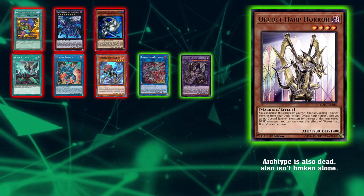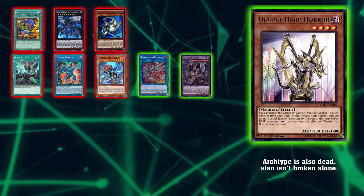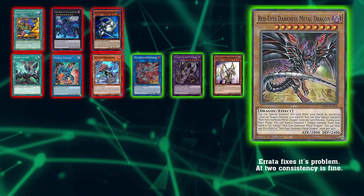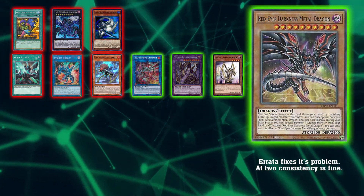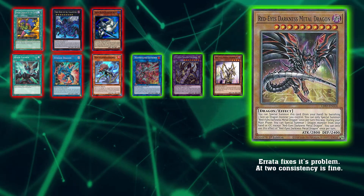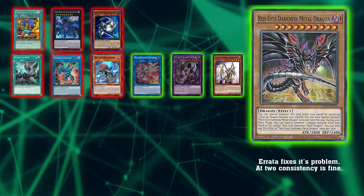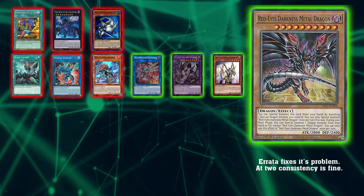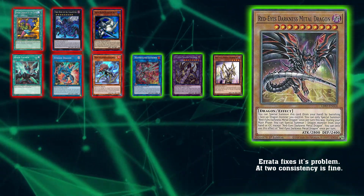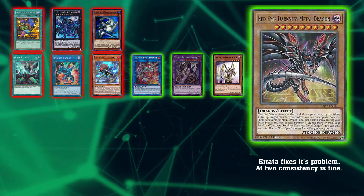On to our singular semi-limited. I know a lot of people have disdain for semi-limited, but this one makes sense to me: Red-Eyes Darkness Metal Dragon. It's got its errata — it's hard once per turn now. It doesn't need to be full power, but I feel like semi-limited makes sense here. It's not like Malicious where it needs one more copy to work. I just feel like this would be the perfect consistency bump for it, and it's not too bad anymore with the hard once per turn.